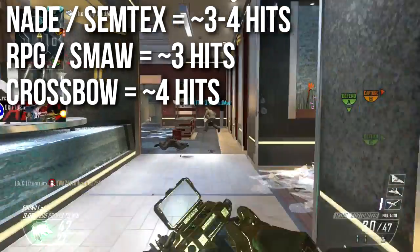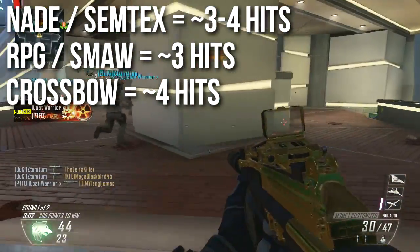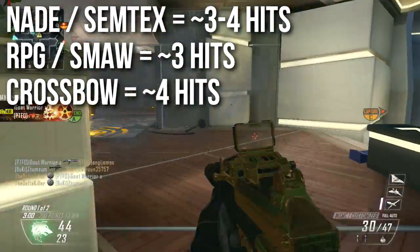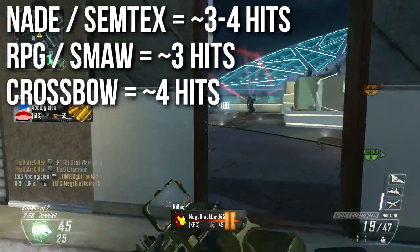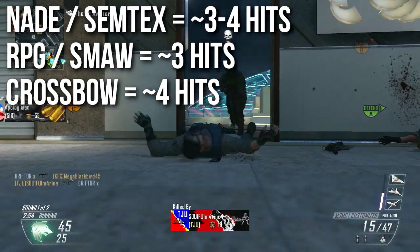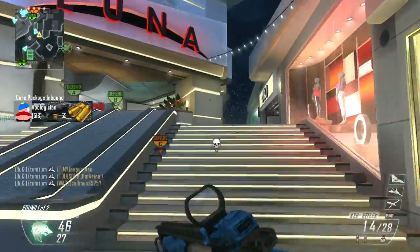RPG and SMAW is almost always three hits to kill. I played with this a bit in private match — didn't get very many four-hit kills and didn't get any two-hit kills at all, so it's pretty much going to be three hits with RPGs and SMAW. The crossbow does very low damage in Black Ops 2, so that's almost always going to be four hits to kill, unless you're standing directly on top of the bolt.